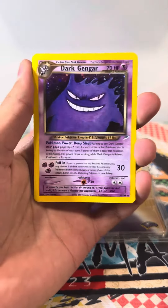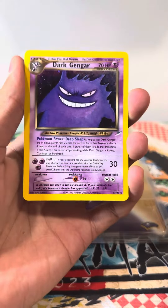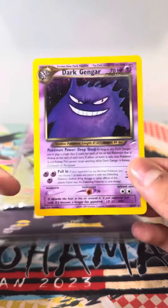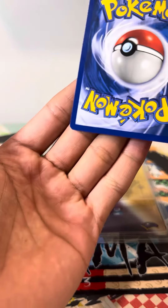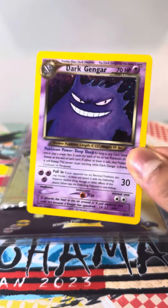Oh my god, we got the Holographic Dark Gengar! One of the best holos in the whole entire set. Oh my god, this is huge! Let's go — beautiful centering, one little white dot in the corner right there. Oh my goodness, let's go! Thank you.